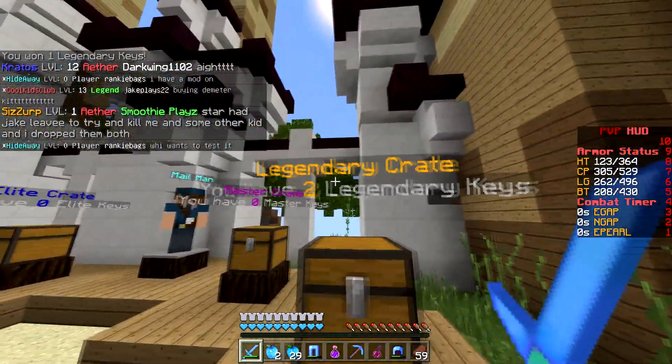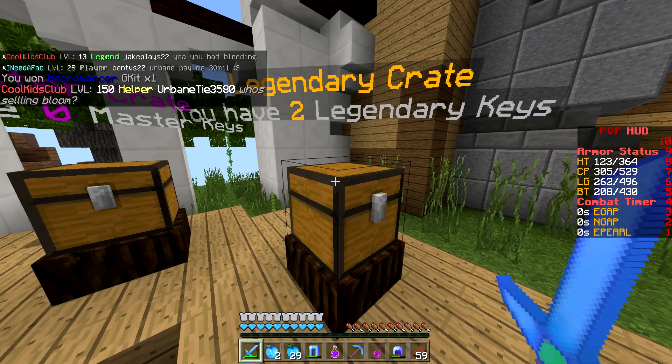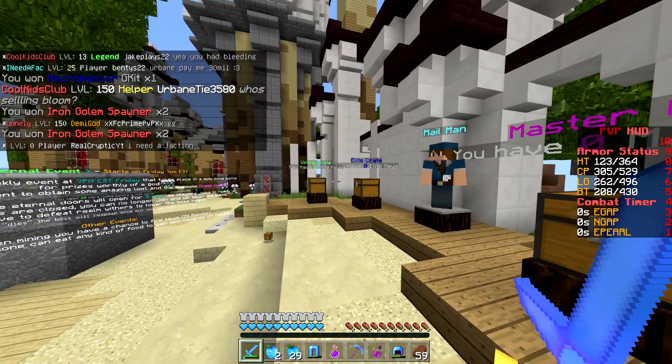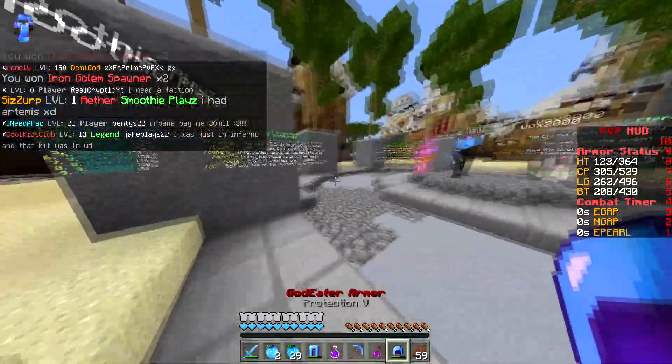We got 2 legendary keys - actually I think it says 3. Opening these up now: got a Necromancer kit, some IGs, 2 of them, and more IGs. We got 4 IG spawners - that's actually really good. So we got a whole bunch of stuff from that, I'm not even complaining.